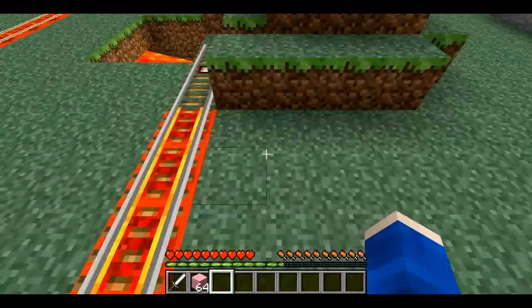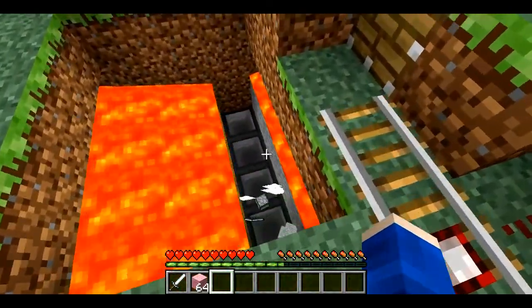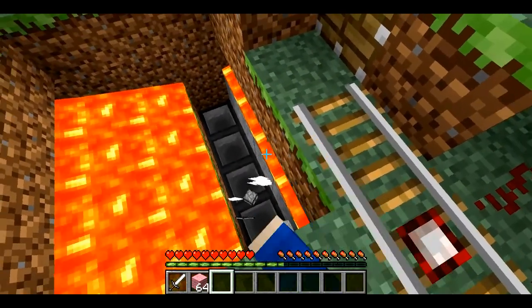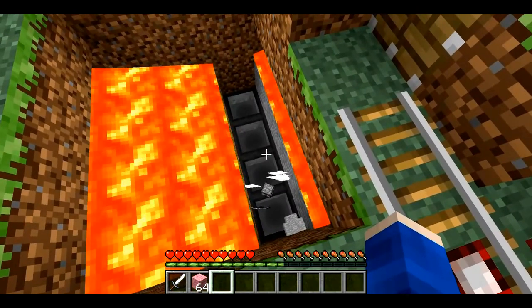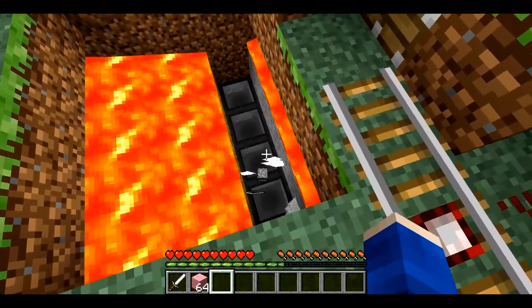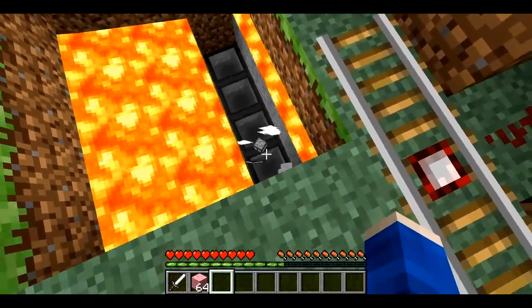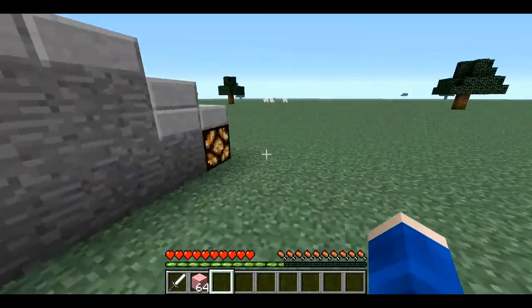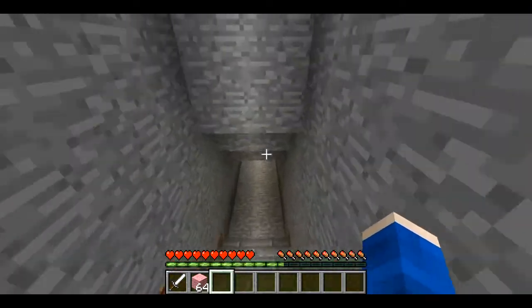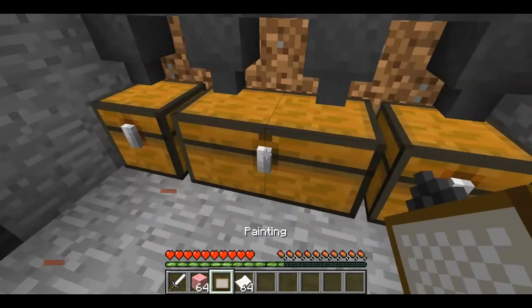So how this works is the minecart will get hit by this piston and thrown into here. The items will fall, the lava will cause them to break, and the hoppers will pick up the items. The hoppers are currently full right now, and as soon as they're empty they will pick up those items, which are then picked up by the hoppers and thrown into these chests.